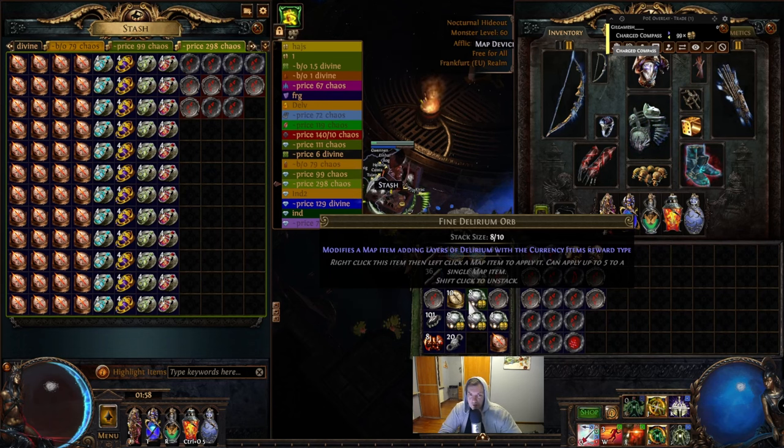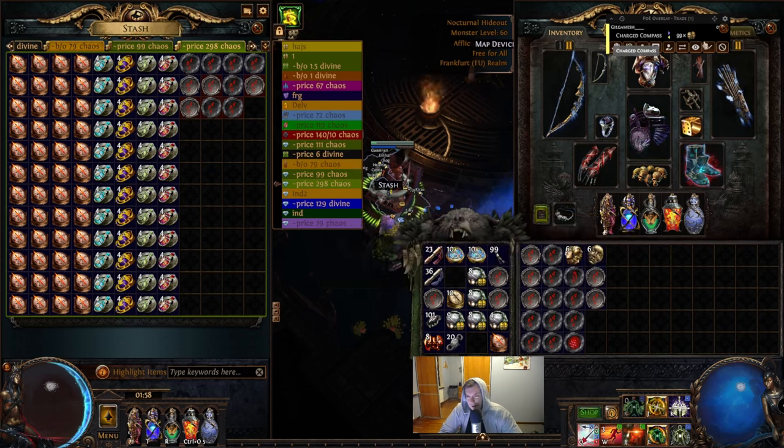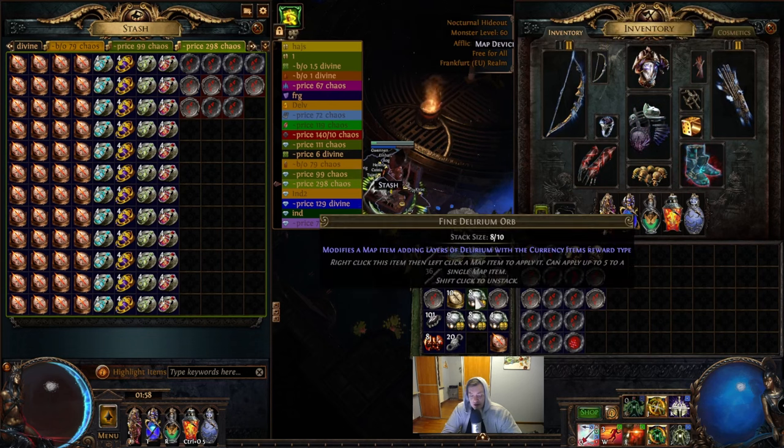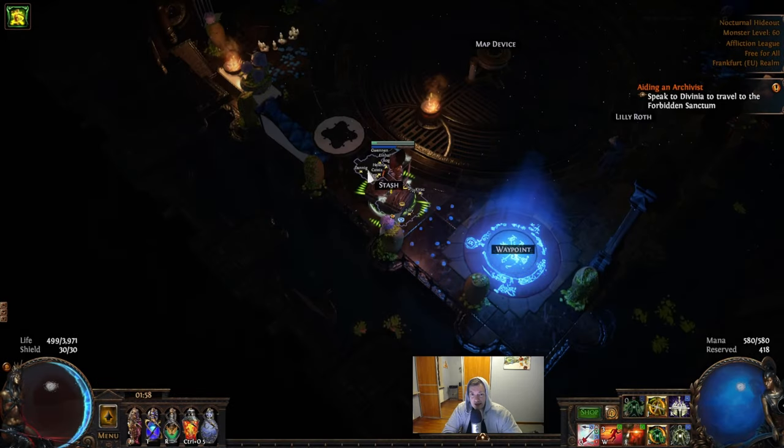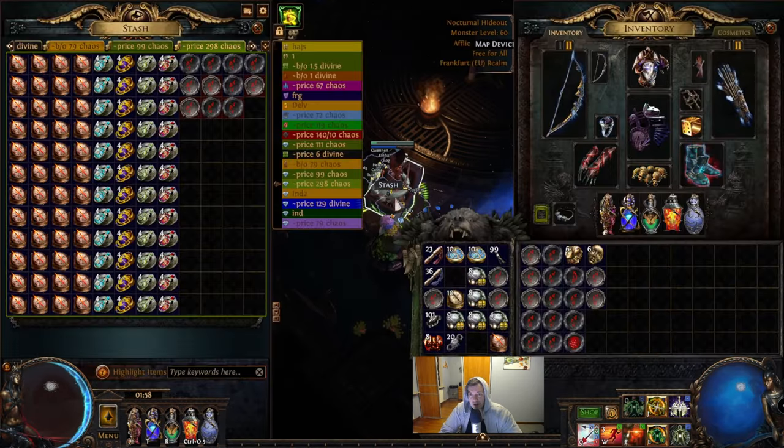But if you have problems with performance and your machine, please don't use Delirium — the loot will be worse, but save your frame rates. Have a very strict loot filter, and also check the option not to show loot which is not visible in your filter. With those means you will save your memory to the best extent.